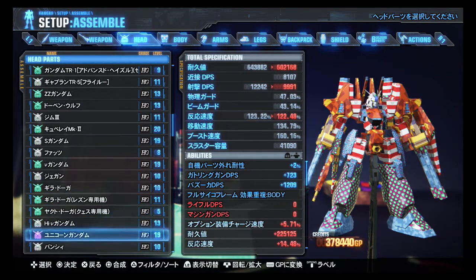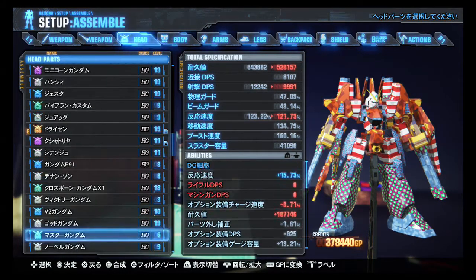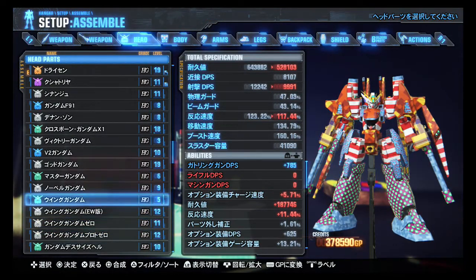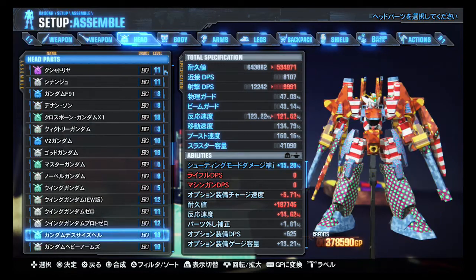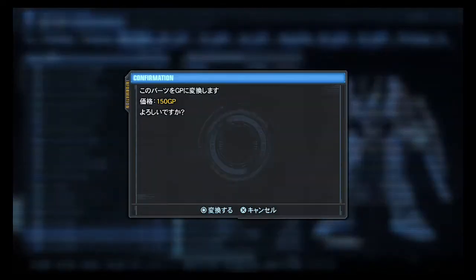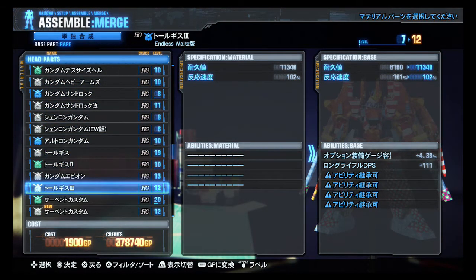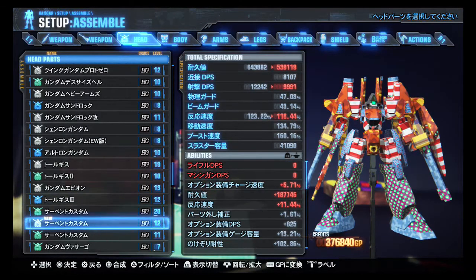Gira Nyak, Doga, Hi-Nu Gundam head — that's new. Unicorn, Dreissen. Wing Gundam Endless Waltz heads, Wing Gundam Zero and Proto Zero. So we've got TV Wing, Endless Waltz Wing, Wing Zero, and Wing Proto Zero — I think Breaker 2 had all of those. Epion's head is new. Tallgeese 3 — does not need to combine those heads, does need to combine these though. There we go.